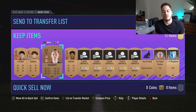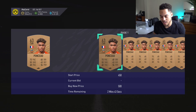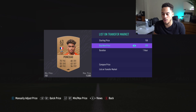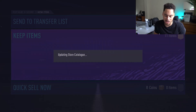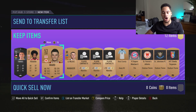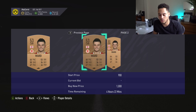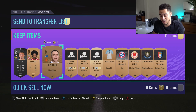We've got Ponce — he's only about 200 coins, but I feel like this card might sell because a lot of people use French squads for SBCs. We've got Ward — one card for 400, one for 300. I'll list him for 250. It's not the biggest profit in the world but I'll take it.